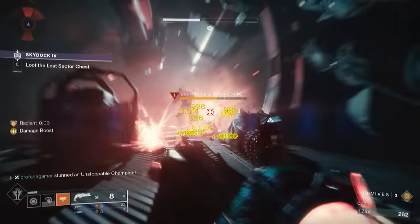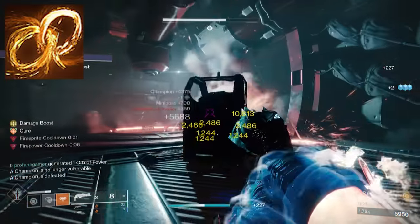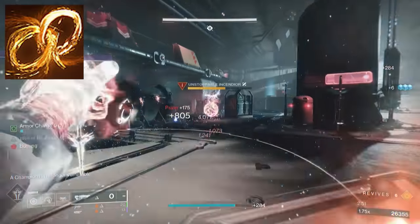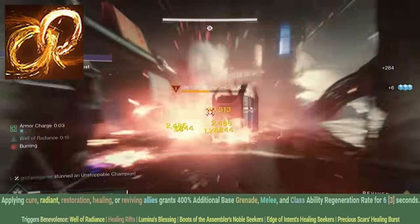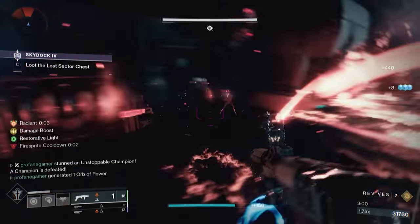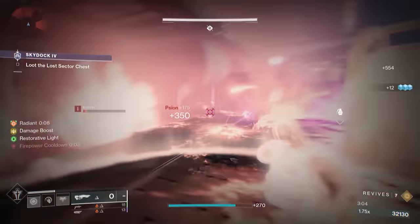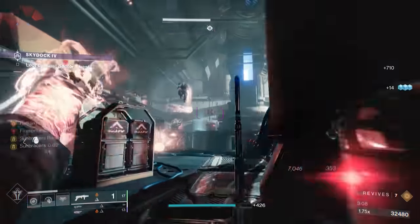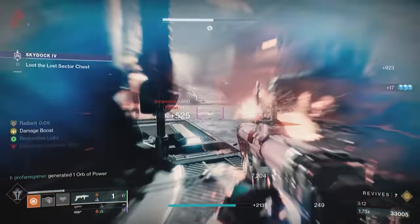The only other fragment I would recommend using would be Ember of Benevolence, and this is because we will be in a team activity. This will give us a 400% boost to the regeneration rate of our grenade, melee, and class ability whenever we apply Radiance, Cure, or Restoration to an ally. These effects last 6 seconds but will be triggered each time these effects are cast, which could definitely help us improve the uptime of all of our abilities.